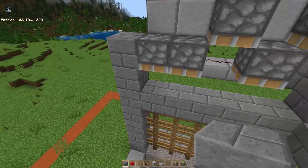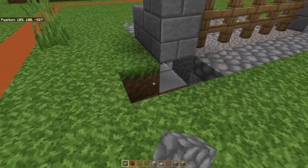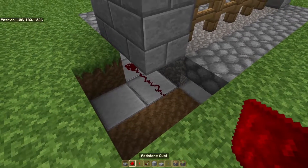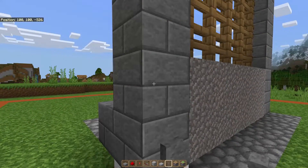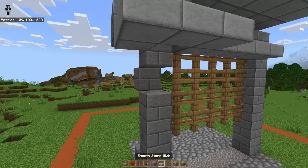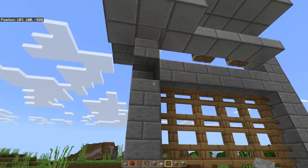Now we just need to cover up our build. Now to put a button on this side, just connect the redstone here with a button here. You can take out this block here and add a button to the back. And now you can close it from behind as well.